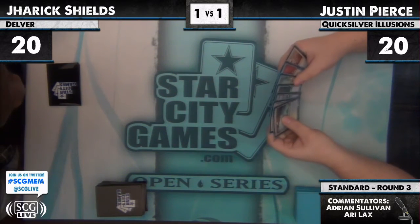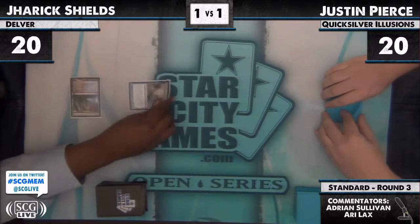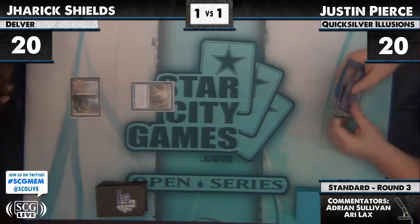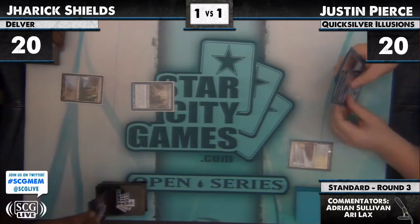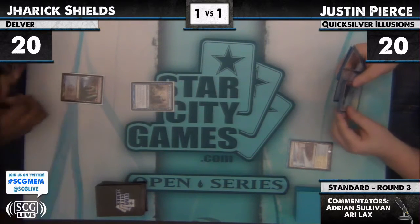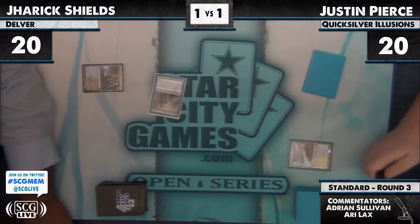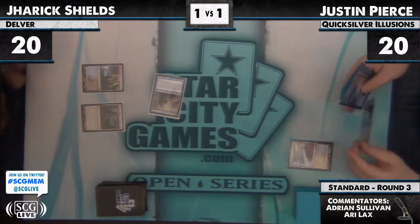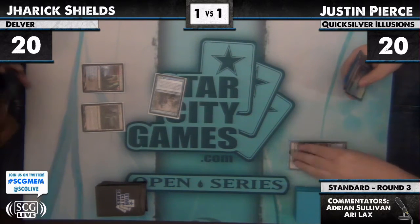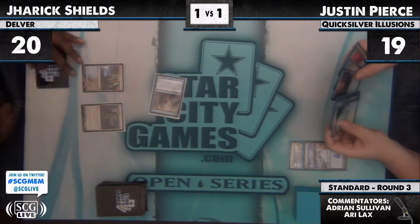Jarek on the play. Justin is considering a hand. Turn one Delver off a Darkslick Shores — if history is any guide, he will immediately flip this without any help. Delver does not flip. That makes the game interesting. It's Evolving Wilds, pass — so there's no Ponder. His only action this coming turn would be Vapor Snag. Let's see what Justin does.